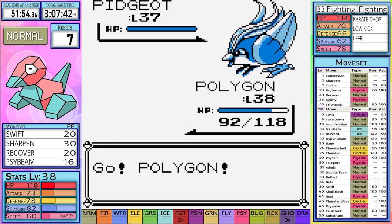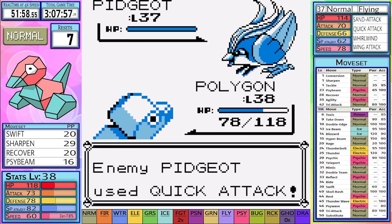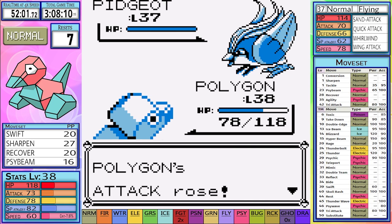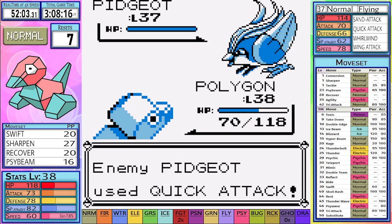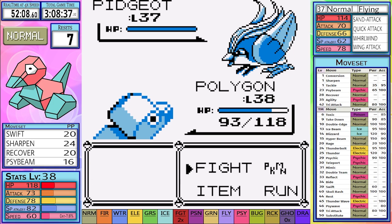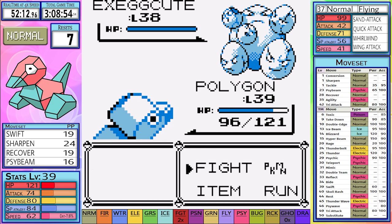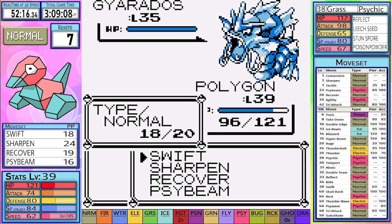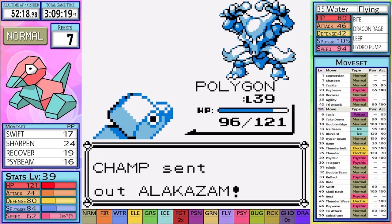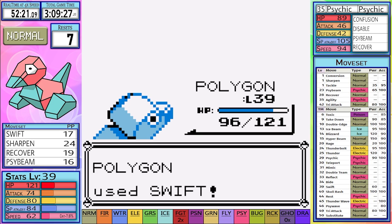Rival 5 starts off with Pidgeot, and I again don't heal starting with a disadvantage. However, the strategy for this rival battle is quite different from my previous practice attempts — I have Swift this time instead of Tri-Attack, as well as Sharpen instead of Agility. Pidgeot comes out and I set up six Sharpens. During this setup I'm hit with a Quick Attack and two Sand Attacks, which isn't that bad since I didn't remove Recover for Thunderbolt. For once I don't need to worry about accuracy — Swift is just a one-hit. Exeggcute is also another one-hit, followed by a one-shot of Gyarados — the reason I usually use Thunderbolt. Alakazam is next, and it does outspeed me especially since I leveled up, but thanks to a useless Recover it goes down in one hit as well.